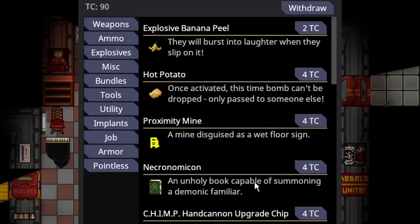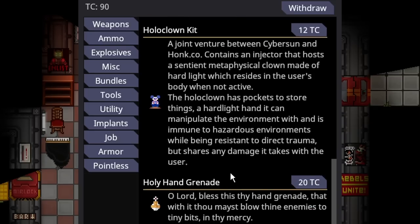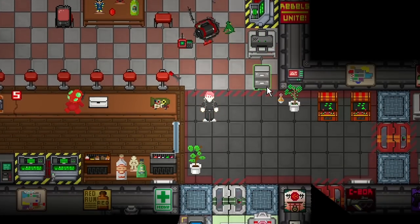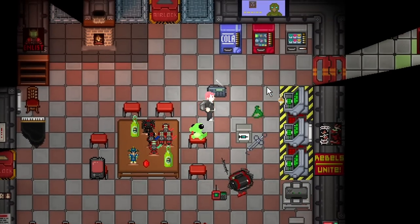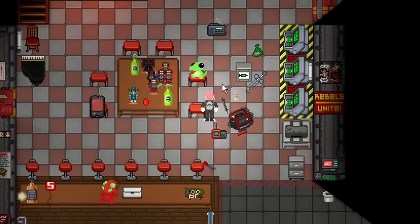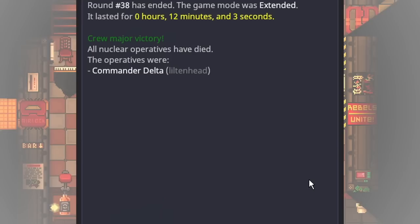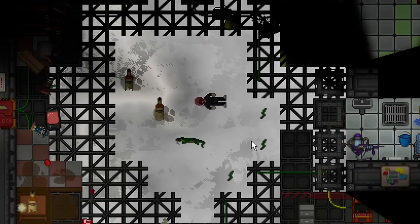Another purchase available only to the Chaplain is the Holy Hand Grenade, costing 20 telecrystals. 'Oh Lord, bless this thy hand grenade that with it thou mayest blow thine enemies to tiny bits in thy mercy.' It glows extremely bright. It costs all of your telecrystals. If you press Z, you'll hear the iconic sound — and it does a massive amount of damage.